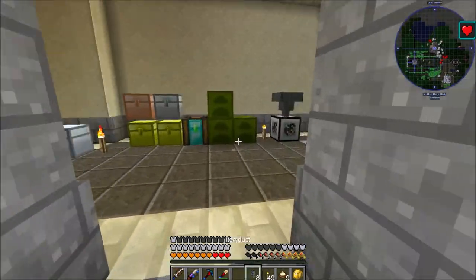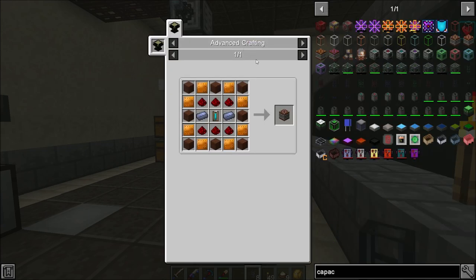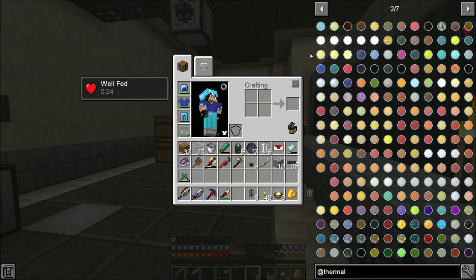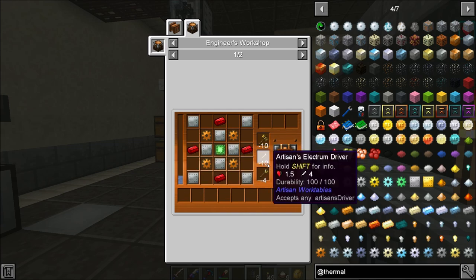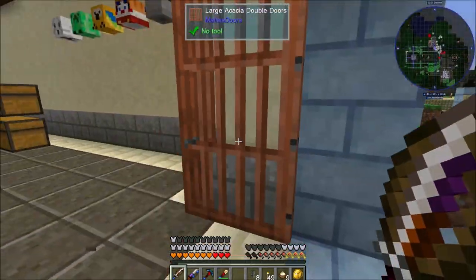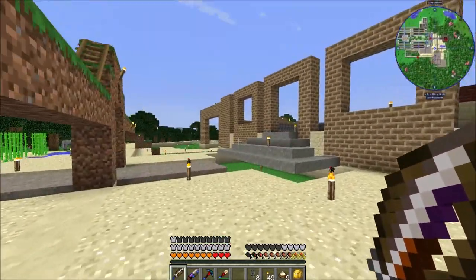Now we should be good to set this up. I want some sort of battery or energy storage — we've got that energy cell. I wonder if we can make an energy upgrade kit, but it's a lot of invar, copper plates, basic control circuits, and liquid crystalline — a bit expensive. We'll just make more energy cells, plug this one up, and expand on it, especially once we get liquids automated like liquid silicon.